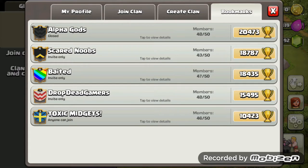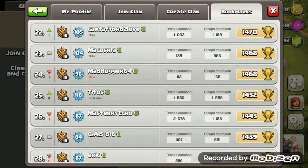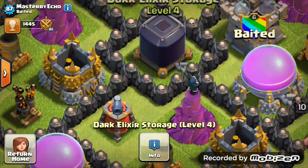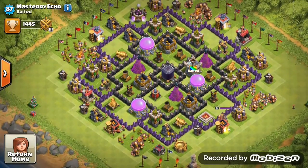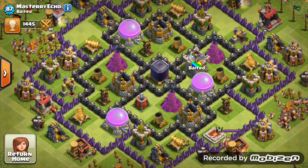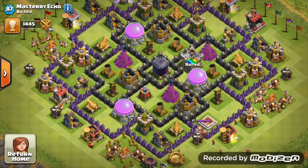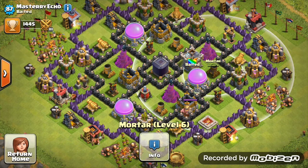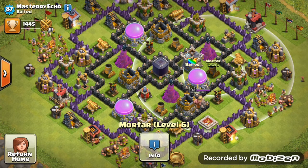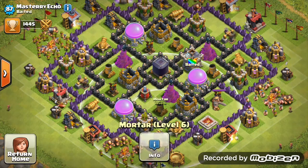I've got good Wi-Fi connection finally, so first off we're going into the clan and looking for Mastery Echo. There he is. Looking at his base — oh, that looks nice. First thing I noticed is that the dark elixir storage is full, which is brilliant. He is a Town Hall 8 and what I'm looking at is a very well maxed-out Town Hall 8 except for the walls. Clan castle placement is good, and you have a nice spread-out mortars covering each side of the base — very well done.